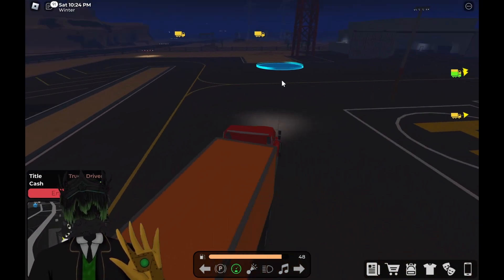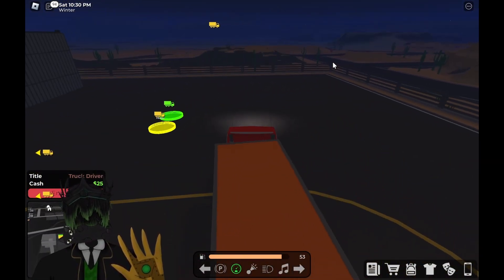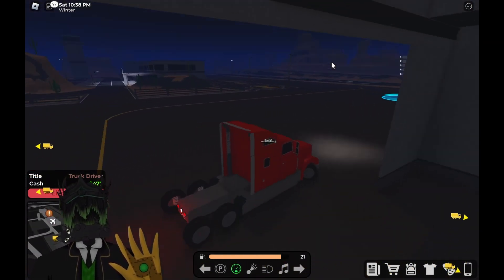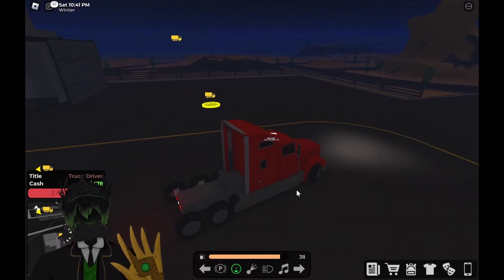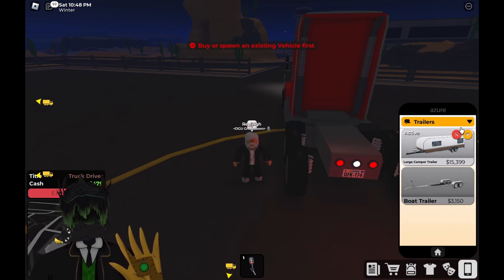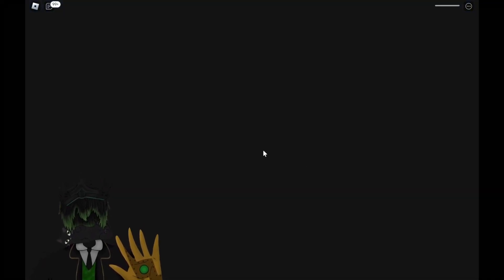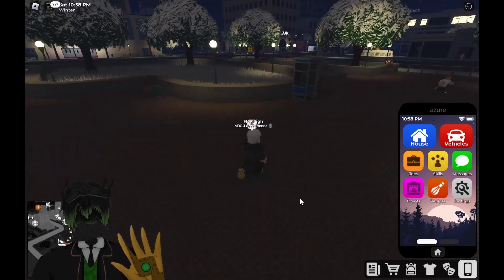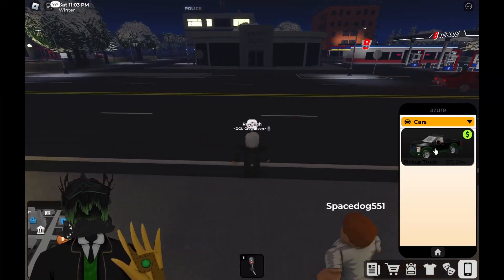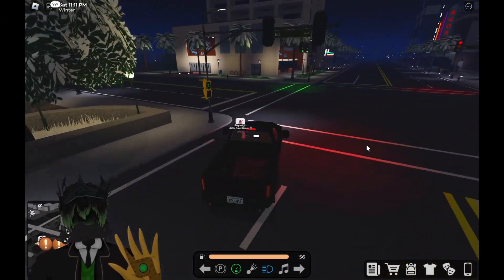There's a blue circle over here — it's a race, that's interesting. Anyway, that's how you go ahead and do your truck driving. I'm going to head back and it looks like it's going to reset, so we're going to go ahead and end the job. You get a decent amount of money from that — I think I got 480. Let's go ahead and spawn our truck and head back.